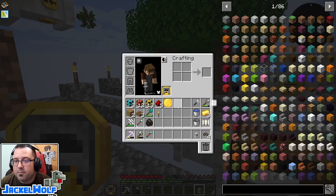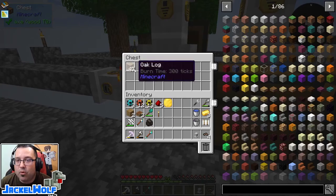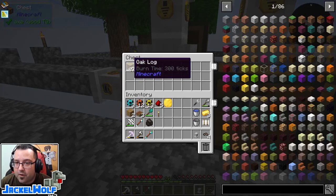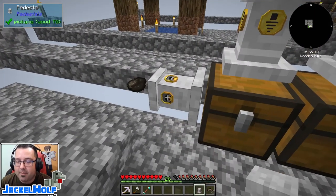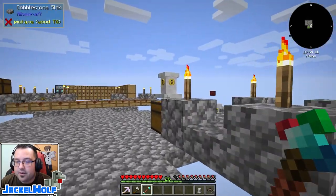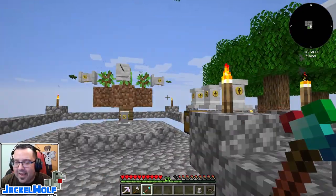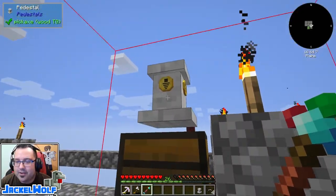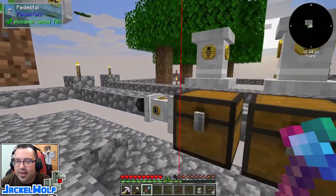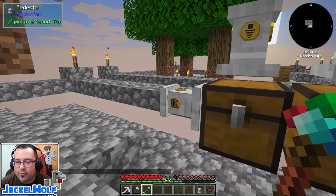So we're going to take that pedestal upgrade, put it in our offhand, and select it on the pedestal. It will now pull objects from this chest and put them into that pedestal. Then we link it — shift right click where we want the stuff to go, and then shift right click on the source. Link successful — you can see it got pulled out.